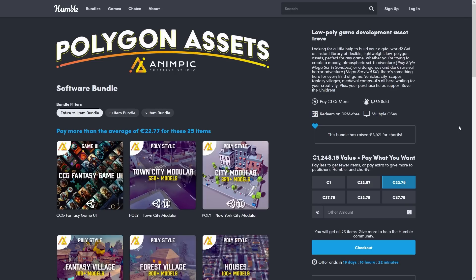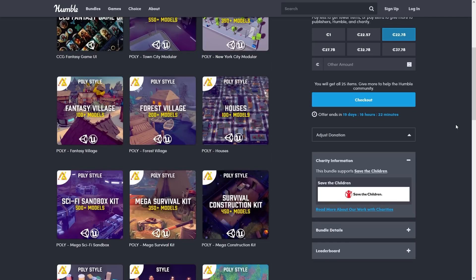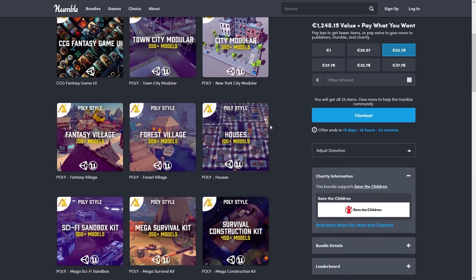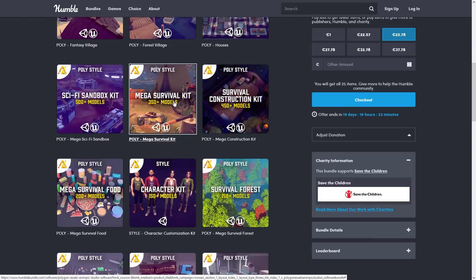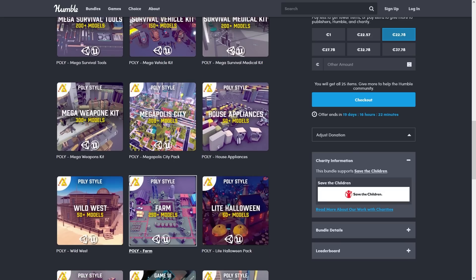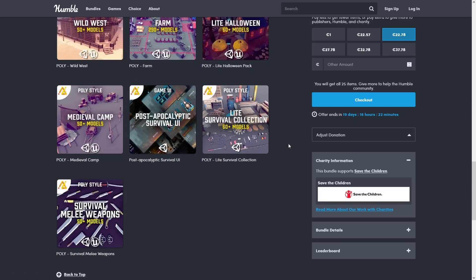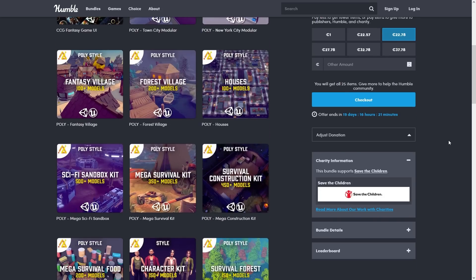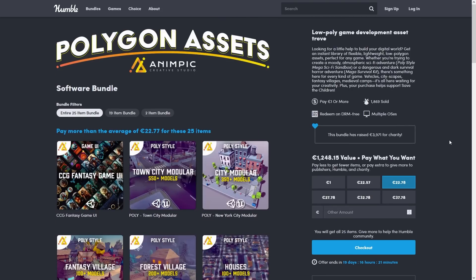Right now there's a new Humble Bundle — I think this might be the biggest bundle I've ever seen. It has over 5000 models, everything from a city pack, some houses, forests, a bunch of survival props, some construction, characters, vehicles, something medical, wild west, farm, and tons more stuff. It's just 25 bucks, so really if you need some low poly assets then this is a great deal. You could build a million game ideas with all of these packs, so check it out — link in the description.